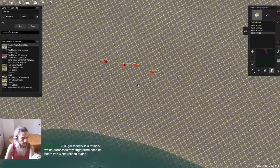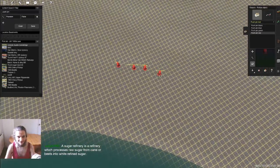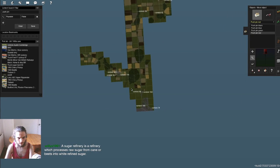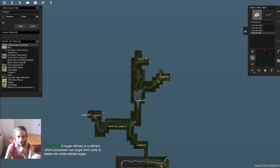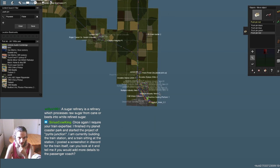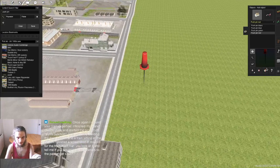A sugar refinery processes raw sugar from cane or beets into white refined sugar. I'll put this one down here by the river because that's where we'll have it. The sugar will partly head up to the brewery up here, but that's only a relatively small amount. Most of it will go down to the industrial zone in the town, which means we'll probably have some sort of candy factory over here — I might as well place a pin for that.